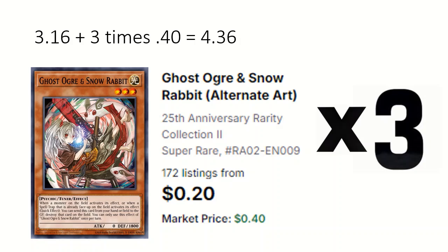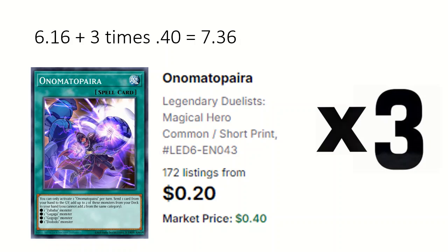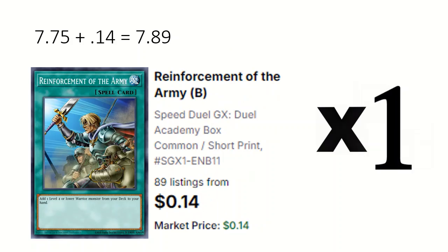3 Ghost Ogre and 3 Droll are cheap hand traps, but you can use others. 3 Onomatto Para: sends a card from hand to grave to add two monsters each from a different Onomat category. 3 Onomat Pickup: adds an Onomat card from deck. 1 Reinforcement of the Army: adds a warrior.